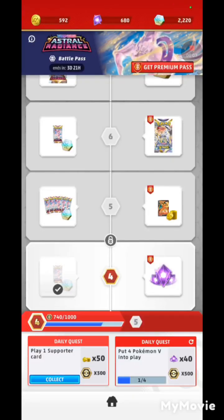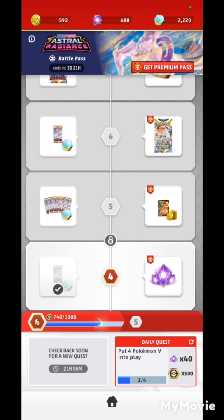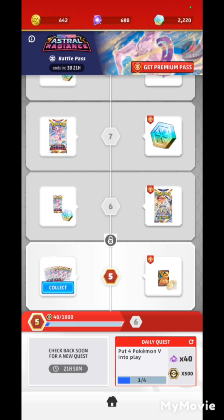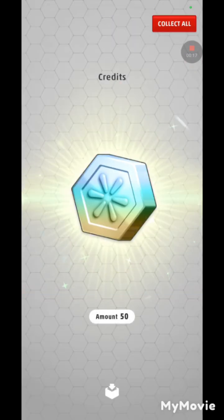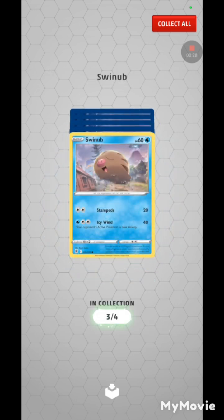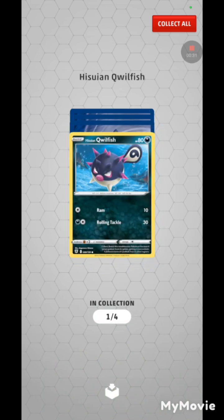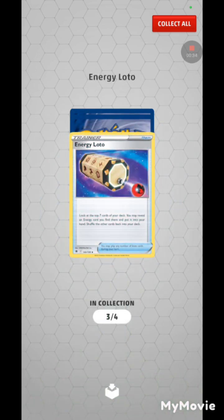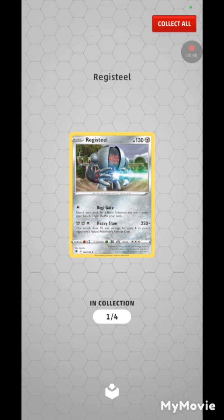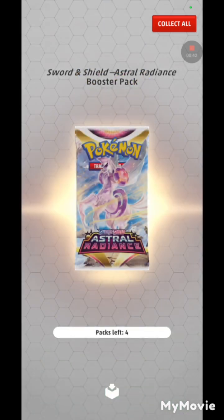Claiming this quest — there we go, tier 5. I haven't been playing this game for very long. I'm going to collect the rewards: five Astral Radiance packs, one of my favorite sets in recent times. Swine, Hisuian Qwilfish, energy, lotto reverse, Golduck, and a Registeel-like art. Four packs left.